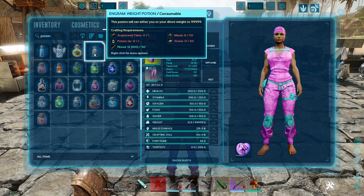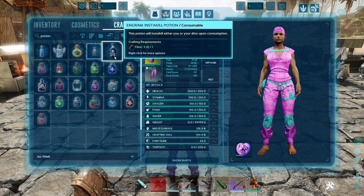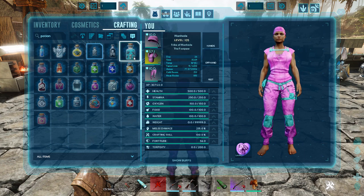We'll see if I can come off creative mode and check if there's a cooldown or buff on that. The Insta Kill Potion — this will kill you or your dino upon consumption.